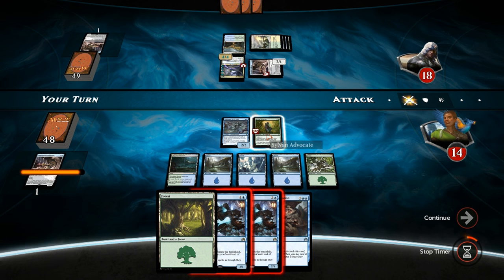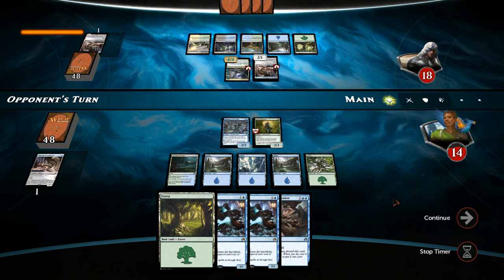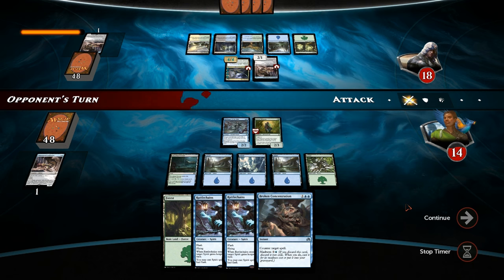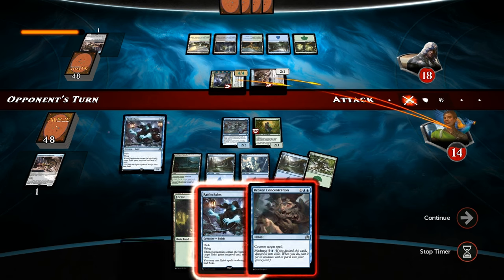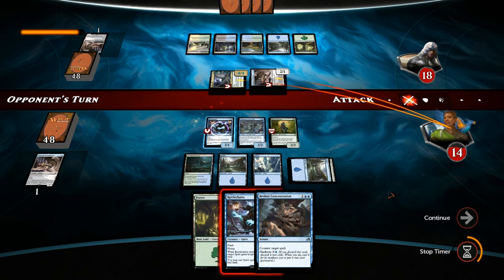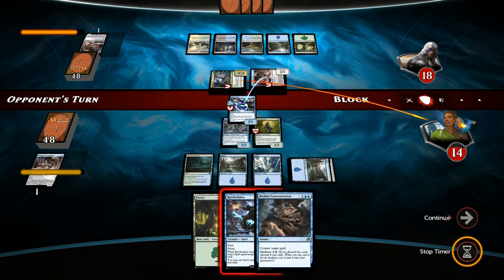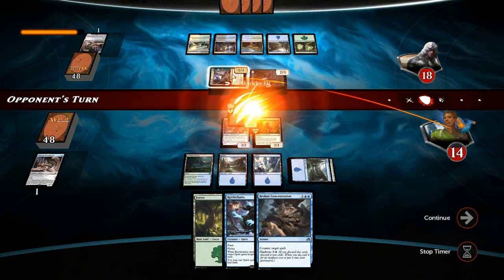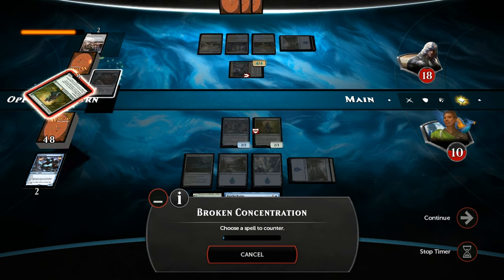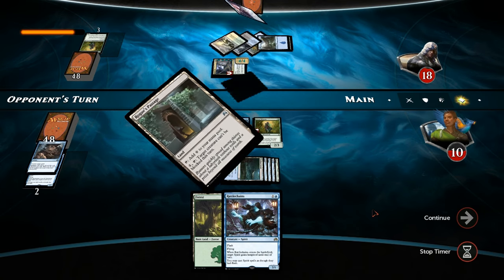Next turn Sylvan Advocate will be a 4/5 and can attack into the Elf. For now we'll pass. We can play two Rattlechains and double block the Elf, which might not be terrible. Maybe just block the Infiltrator — that way we still keep up Broken Concentration in case the opponent plays another converge card, and if not, play the other Rattlechains end of turn. Broken Concentration will counter the opponent's Sylvan Advocate so our own Sylvan Advocate can still get in, but Whirler Rogue for the opponent means they have a lot of evasive creatures.